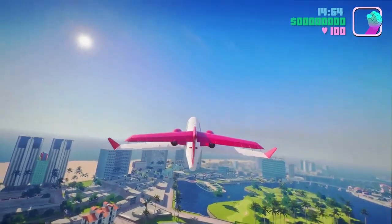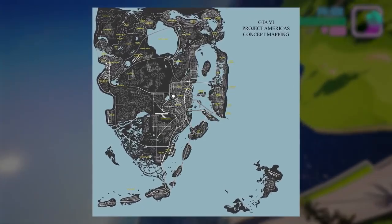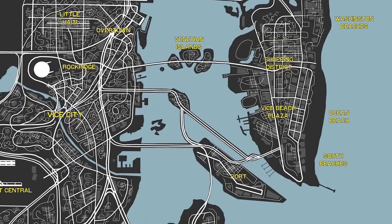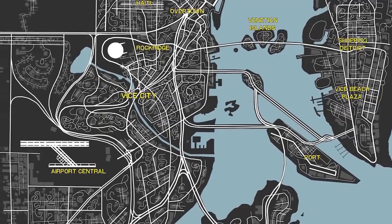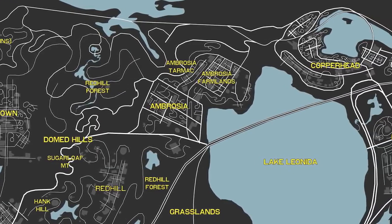But let's get back to the GTA 6 map concepts. The newest and probably most accurate concept looks like this. The GTA 6 map is shaped like Florida and its surrounding areas, providing a massive and diverse world to explore. Let's take a closer look at some of the key locations on this detailed map.